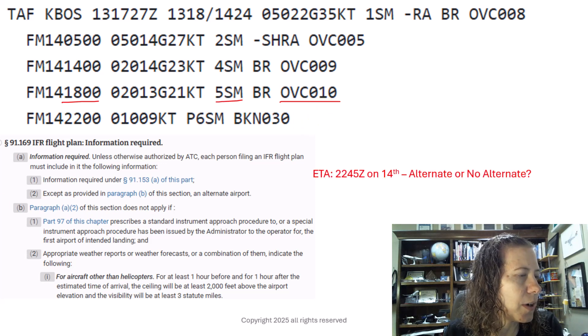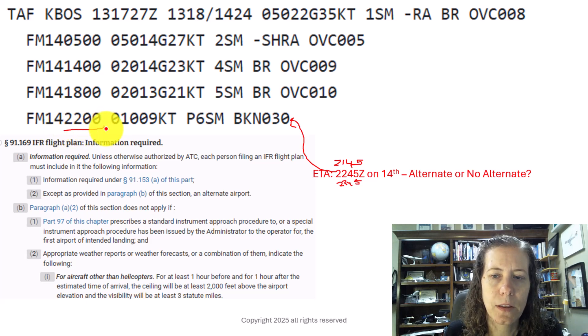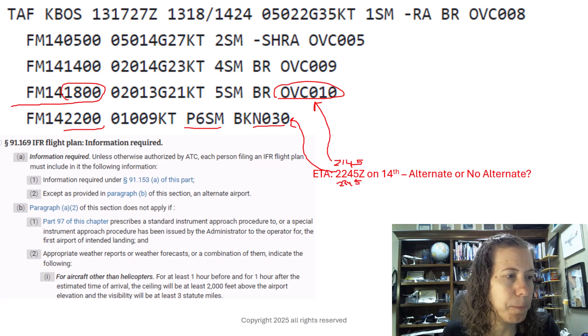At 2245, still on the 14th, do we need an alternate? I want to look an hour before, so that's 2145 to 2345. If you just look at only the line starting at 2200, you would miss the fact that we have to look an hour before to an hour after. That actually still puts us in the 1800 line — meaning we still need an alternate at 2245, because 2145 touches the overcast ceiling at 1,000 feet. This falls in the previous line of the TAF. It looks great starting at 2200 and we meet the ceiling and visibility there, but because of the plus or minus one hour rule, we still need an alternate at 2245.